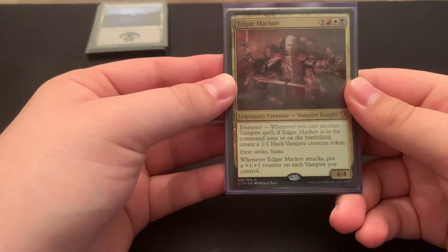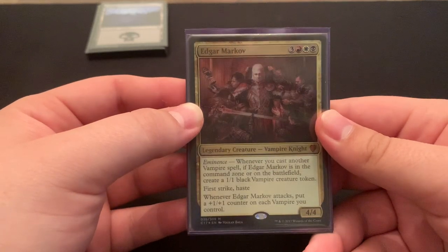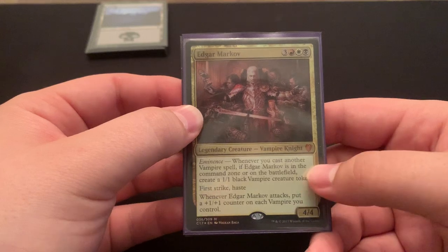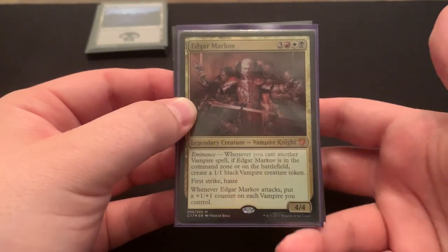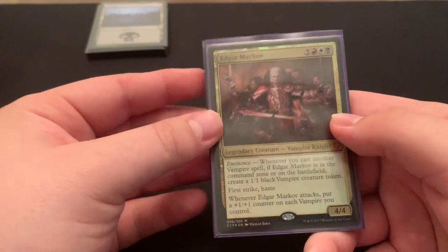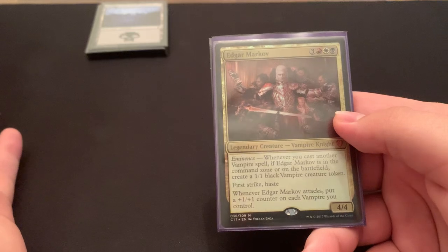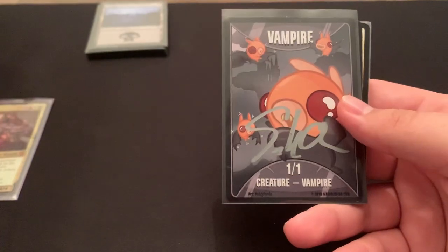Hello everyone, today I'm going to be showing off my Edgar Markov Vampire Tribal EDH list. My Edgar is a little faded — he was just printed with a little misprint, the text is kind of faded to a gray. If you don't know him: 6 mana, 4-4, first strike, haste. When he attacks, put a 1-1 counter on each of your vampires, and if he's in the command zone or on the field and you cast a vampire spell, you get a 1-1 vampire.